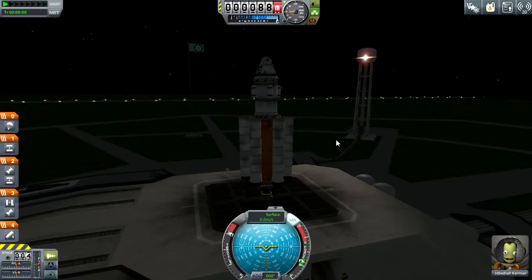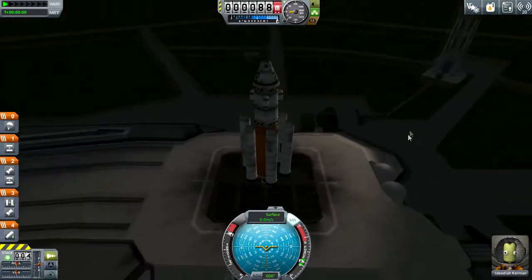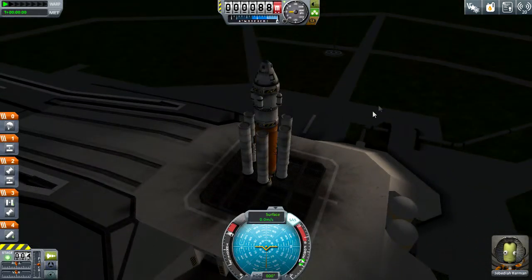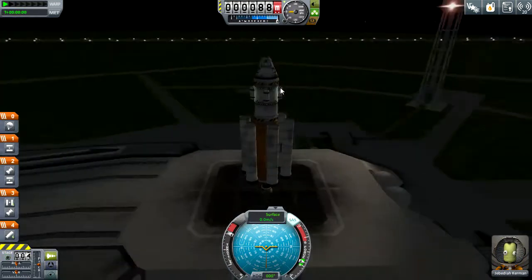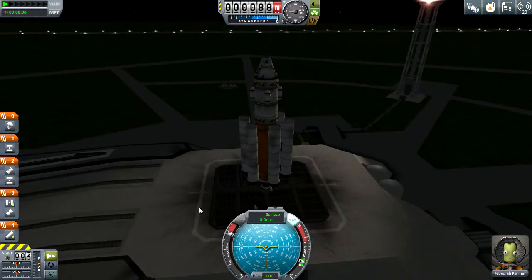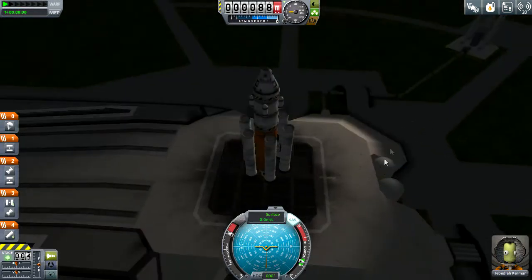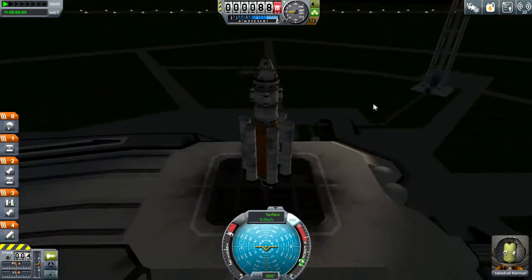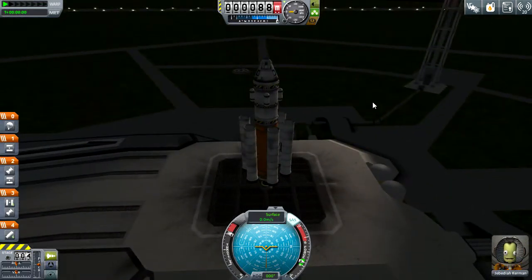Hello everybody, and welcome back to Benjamin Magnus Plays Kerbal Space Program. Today we're going to attempt a rescue of Melkal Kerman, who is stranded in orbit above Kerbin. I've already tried once and failed — it was just a big fiasco. It didn't work out. It was a lot of trial and error, so I just scratched the whole thing and we're starting over. I'm going to use this ship right here, a slightly altered version, to get into orbit and rescue him. Time for a little time compression — I'll see you in orbit.